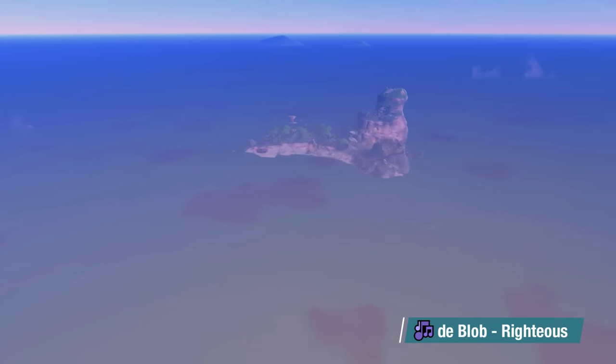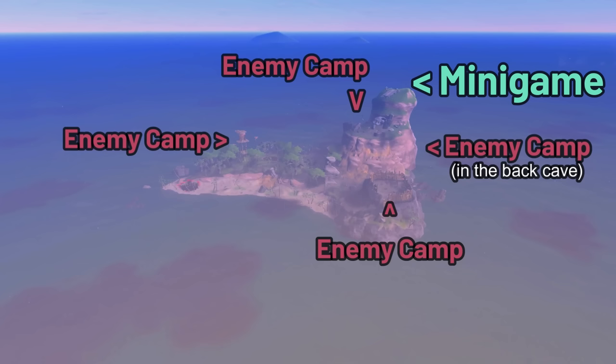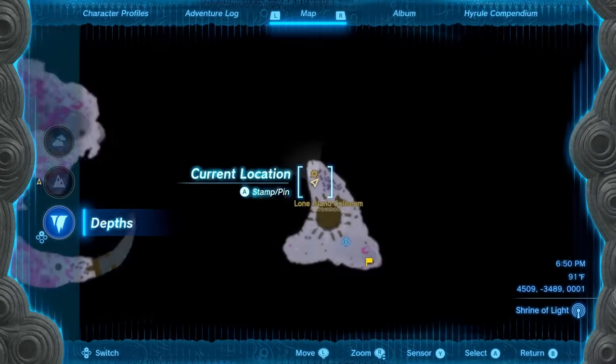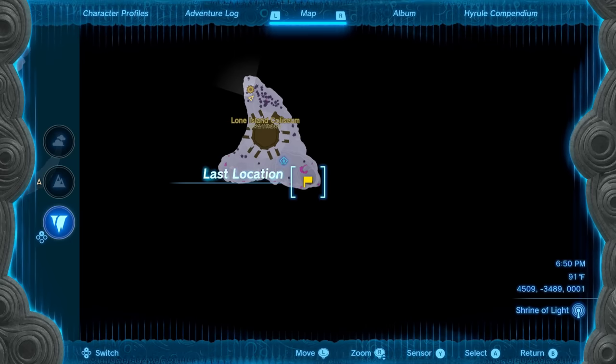Alright, let's get started. The Infinity Wing is on Eventide Island and is only used during the mini game at the top of the island. You must have cleared out all four enemy camps and talked to the guy on the beach before you can access the mini game. I also recommend dropping down into the chasm and activating this light route. You can also use Ascend right next to this light route to get straight up to the mini game.